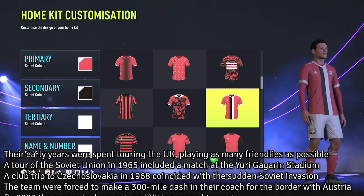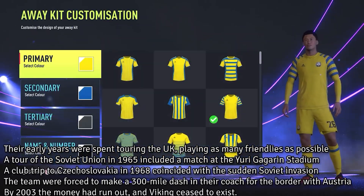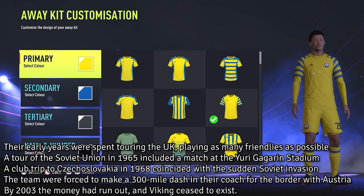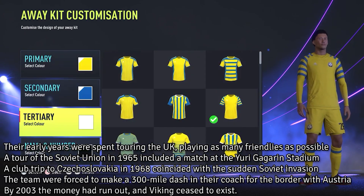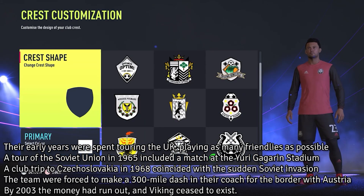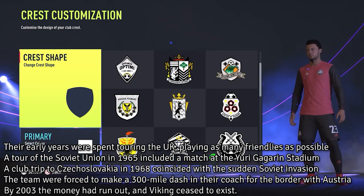A match that they lost 10-1. They played in Czechoslovakia in 1968, which coincided with a Soviet invasion of the country. But eventually by 2003, the money had run out and Vikings ceased to exist. They actually started off in the 14th tier, and they did make it up to the 9th tier by the end of their existence. But I'm going to recommend you put them in League 2, and see how much of an Eastern European focus you can get in your team as you try and get Viking Greenford all the way to the Premier League.